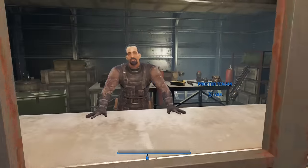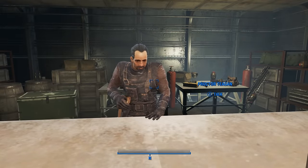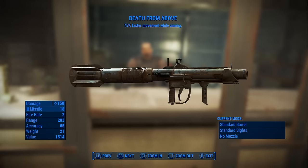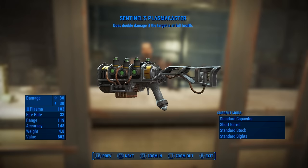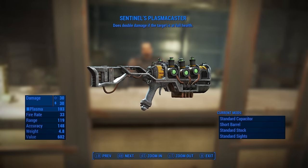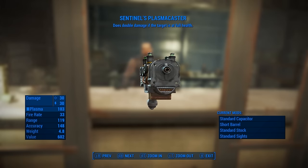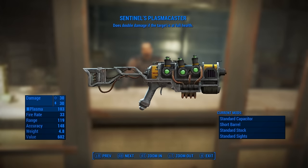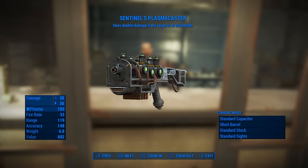Tegan, on the Prydwen, can also sell you two other unique weapons: the Death From Above Missile Launcher, which provides you with faster movement while aiming, and the Sentinel's Plasma Caster, which deals double damage if your target is at full health. To buy these weapons, you'll need to reach the Brotherhood ranks of Paladin and Sentinel, respectively.